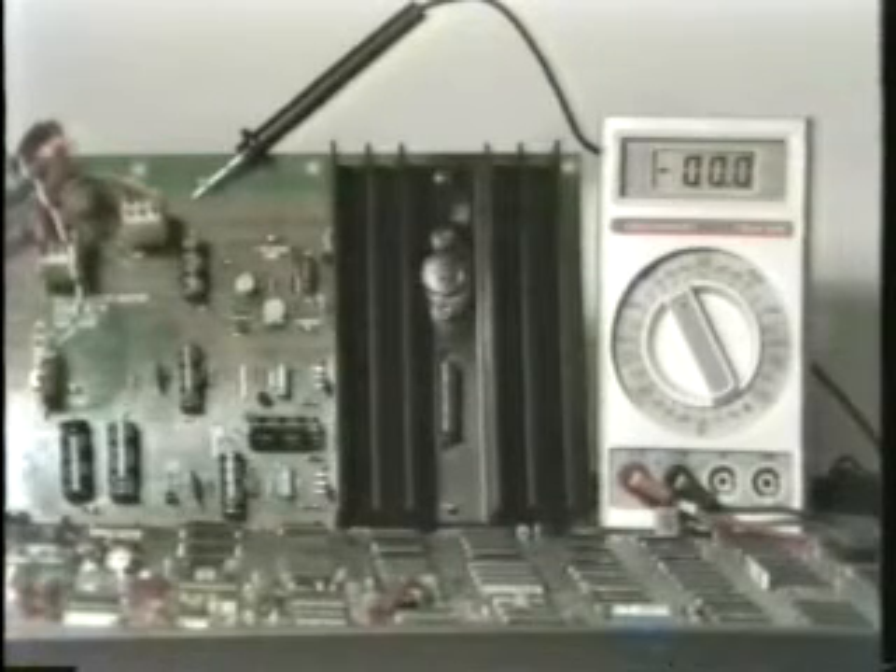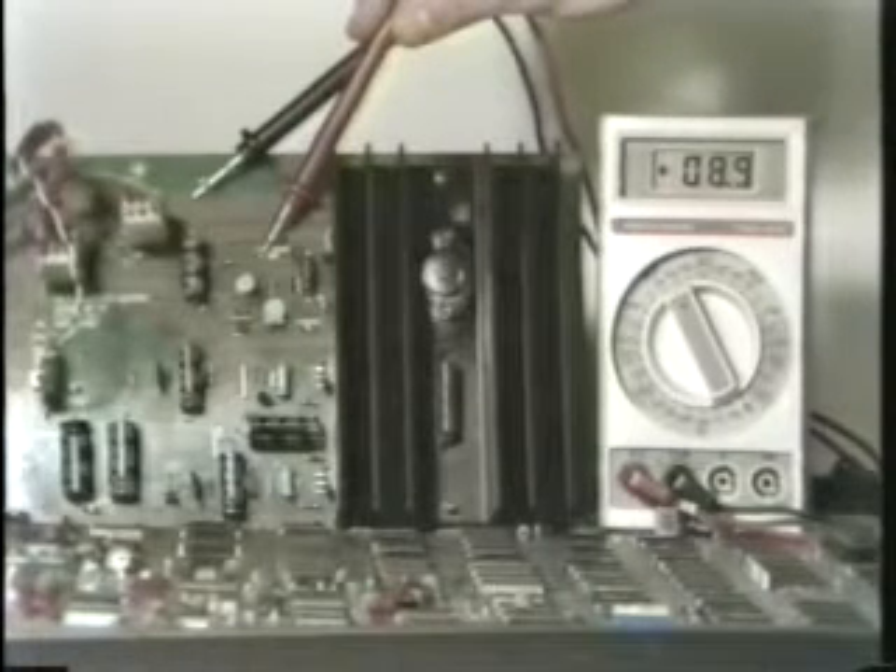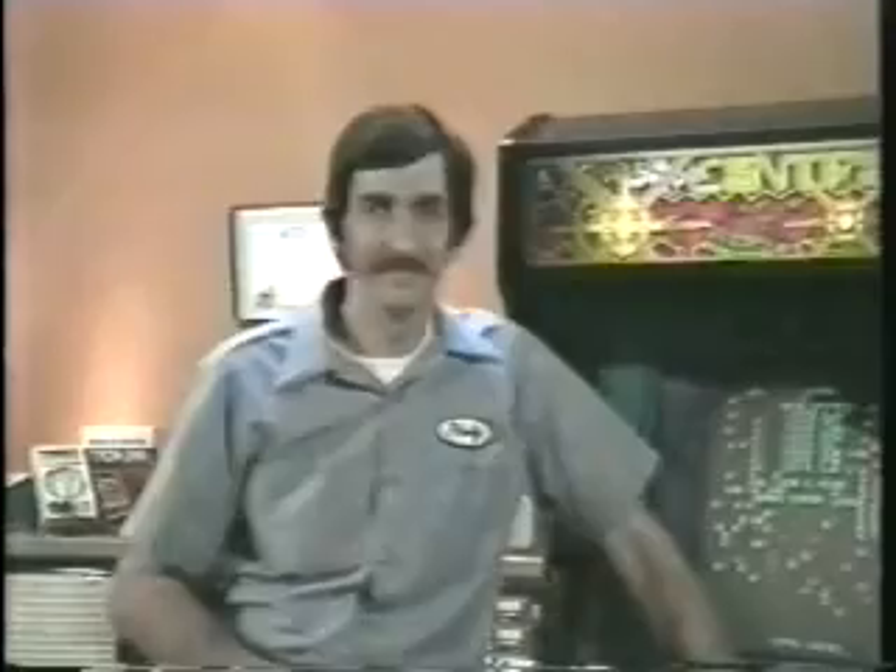Based on the incorrect assumption that the problem is low voltage from the regulator, our average mechanic checks the input to the regulator and finds it to be slightly under nine volts DC. He knows that as long as he has at least seven and a half volts as an input to the regulator, the output should be a constant five volts. Since he's tested the input and has at least seven and a half volts, and he doesn't have a good five volt output, he assumes the device to be bad and changes the regulator. When he fires the game back up again, he has the same problem, because he changed a good part.